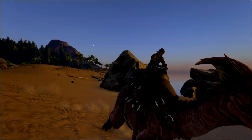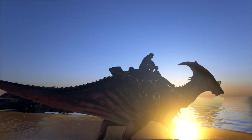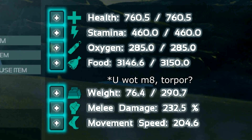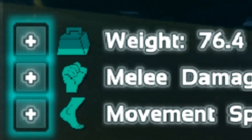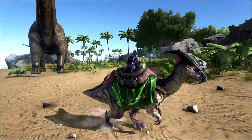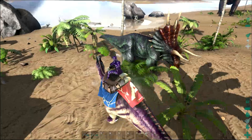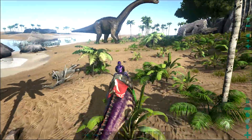The parasaur is a mount everybody uses at lower levels. It helps you travel the island faster, carry some of your initial stuff, and keep you safe. You can level health, stamina, oxygen, food, weight, melee damage, movement speed, and torpor. The most useful stats to focus on are health, stamina, weight, melee damage, and movement speed. The parasaur divides into different roles: transport, traveler, and berry gatherer.